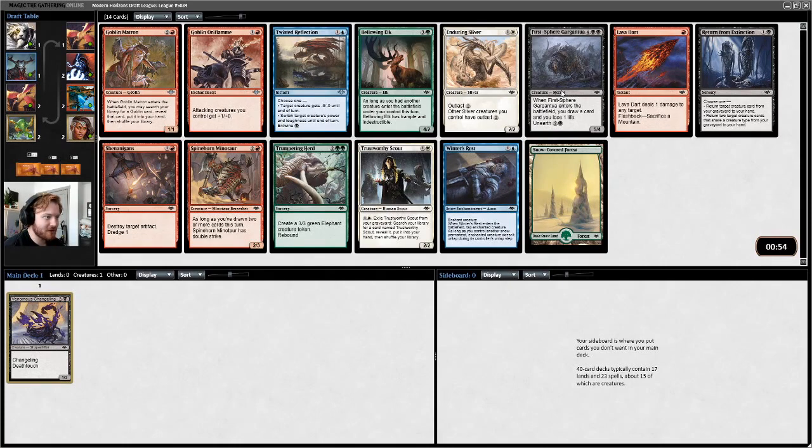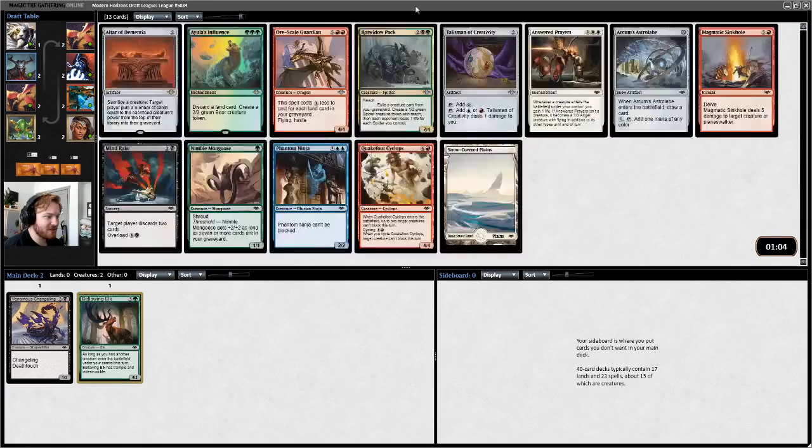First Sphere Gargantua is good. Still lots of red cards, none of them particularly amazing. Lava Dart is good. I think the pick is either Bellowing Elk or Trumpeting Herd. I'm going to take the Elk this time.